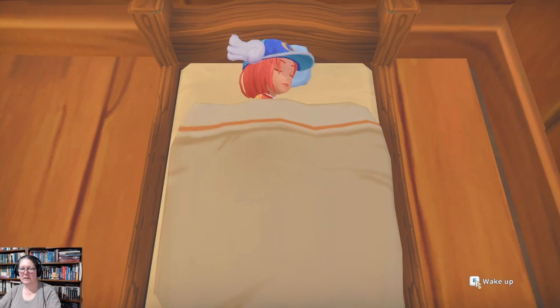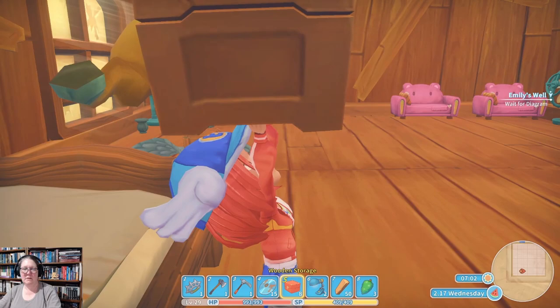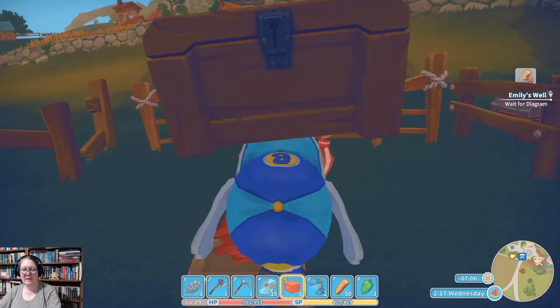Alright, day 17, second month of the first year, let's get into it. We're in summer. I fell asleep putting stuff away so we might finish doing that today. You can get the diagram for the cooking set by giving some data discs to the research center. After placing the cooking set in your yard you can start to cook recipes, and there are a couple we need to explore.